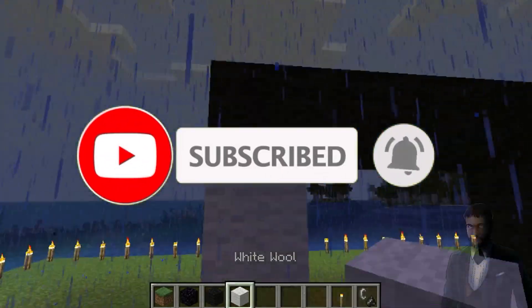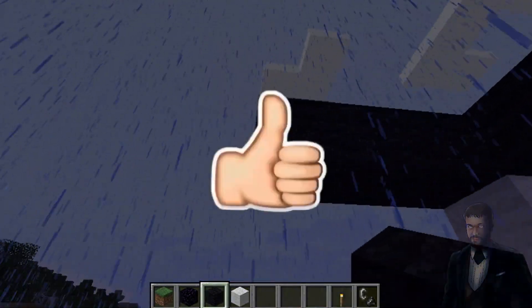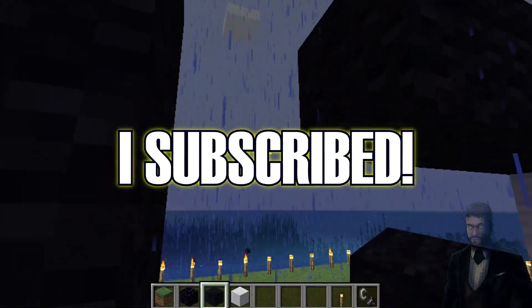So if you are new to the channel, subscribe with the bell on and notifications on. Second step is smash the like button. Final step is just write a comment: 'I subscribed' — and that's all!